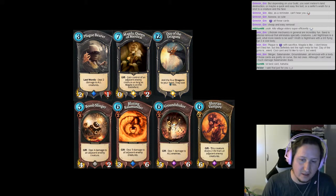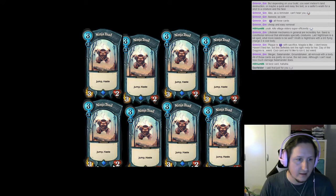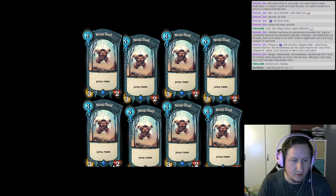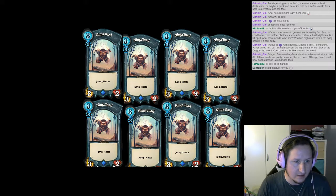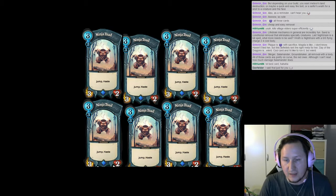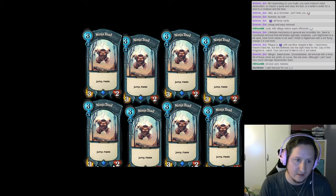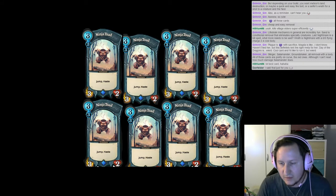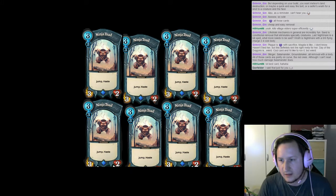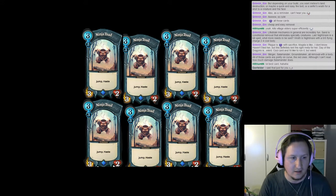There is one last type of card I want to talk about that could be used as removal-ish, and that's Haste Creatures. The great thing about Haste Creatures is that you can play them, pick up Faeria — if you play the Ninja Turd, you can pick up Faeria and attack the opponent to remove a threat, and you might even survive. The downside, of course, is Taunt minions, which can mess that up. You can also argue that certain combat tricks can be used to remove minions, like Tretan Banquet or anything that buffs you, but making a full list of that would just take too long.